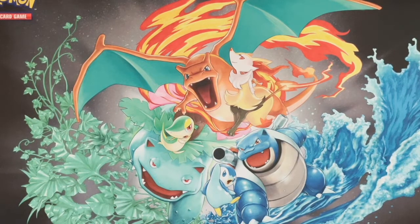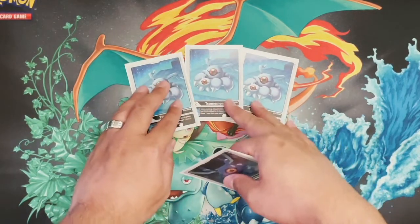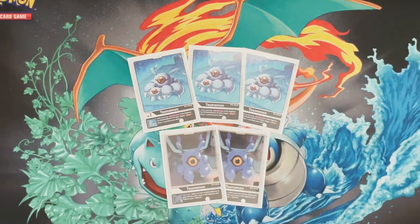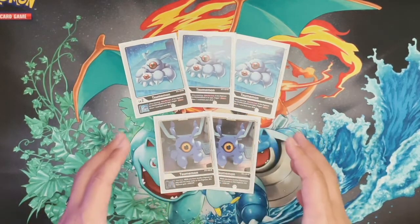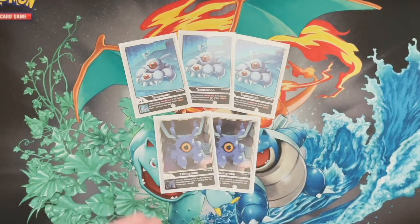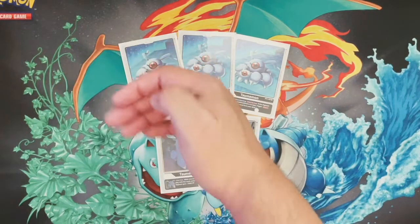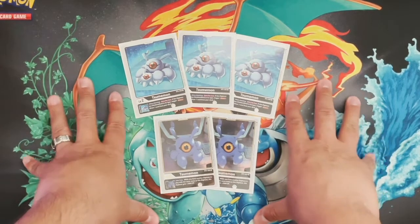First we're going to get started with the digi eggs. I'll try to explain a little bit about what the game tries to do and how the deck works, since a lot of people might not be familiar with it. Digi eggs are kind of like your starting point — you need digi eggs to be able to grow your Digimon into rookies, champions, ultimates, megas, and beyond. They start from level two onwards. Those are known as stacks that grow and adapt, get stronger, and help you win games.